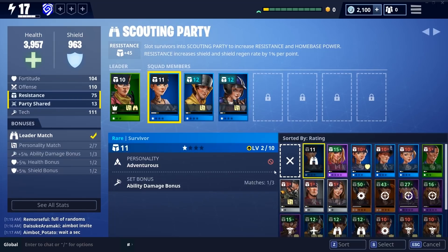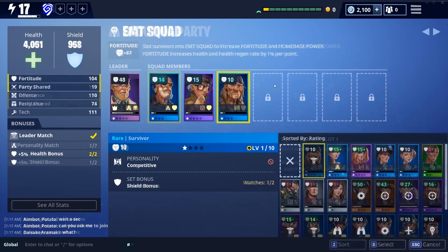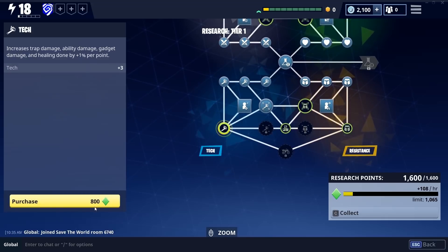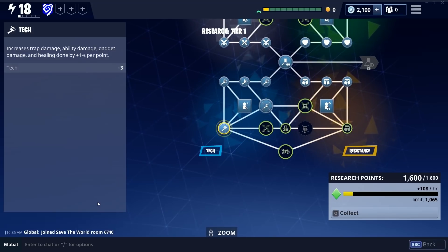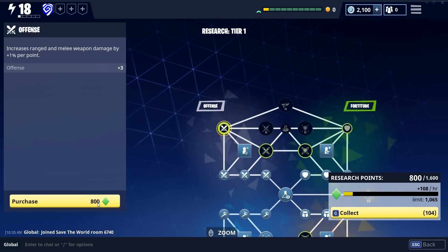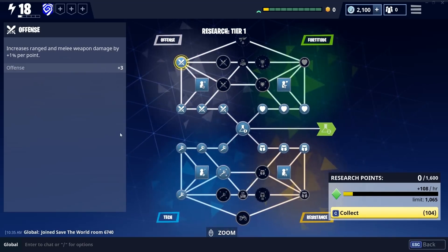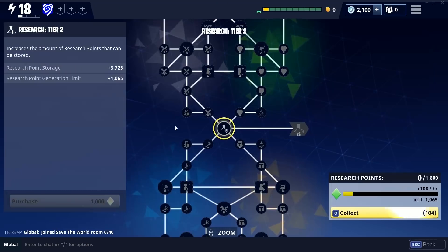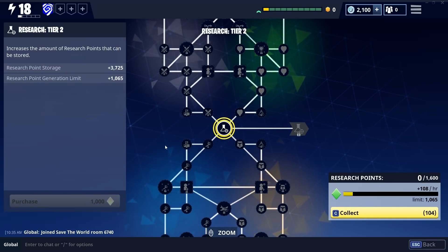With every survivor unlocked, I try to move my survivors around so that I can have a matching personality with the leader, and also get a grouping bonus — like here the two hearts that give me a set bonus for having more health. It all contributes to making me stronger, moving up to a home base power of 18. Claiming my research is super important — if you forget to claim your research you won't be able to move forward, unlock survivors, or get more research stored.